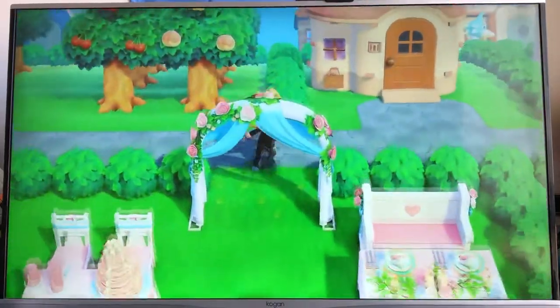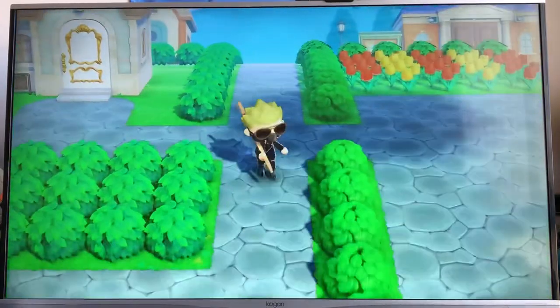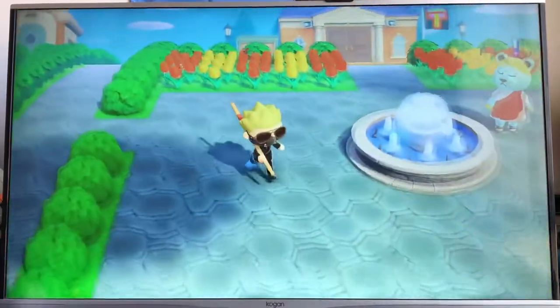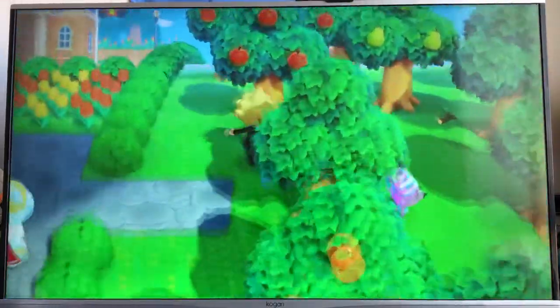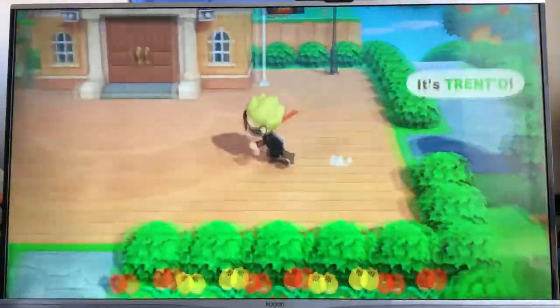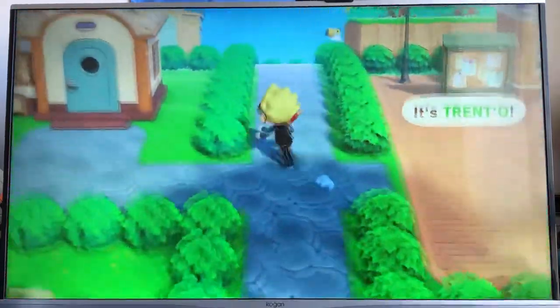Episode two, we're going to do fruit selling, maybe next Friday. I'm trying to ignore these animals — I want that villager to move out. I'm just going to keep ignoring them. That's the way you make villagers move out too — you just keep ignoring them.